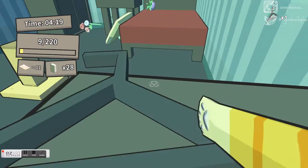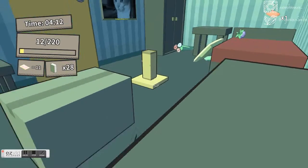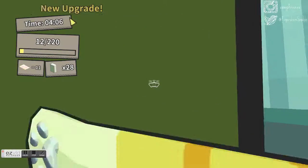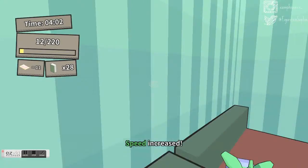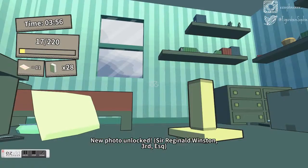Let's get these off of here. Let's go — take that scratching pole! A new upgrade will appear. What do we get? Speed — all right! We can take the pictures on the walls as well for bonuses.